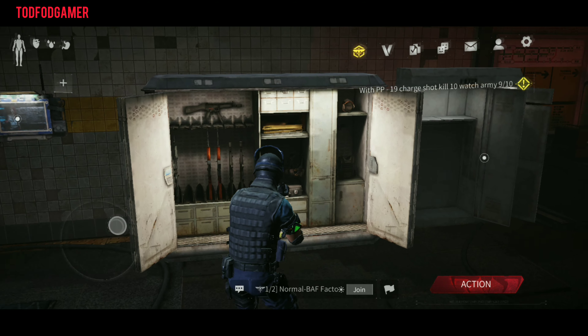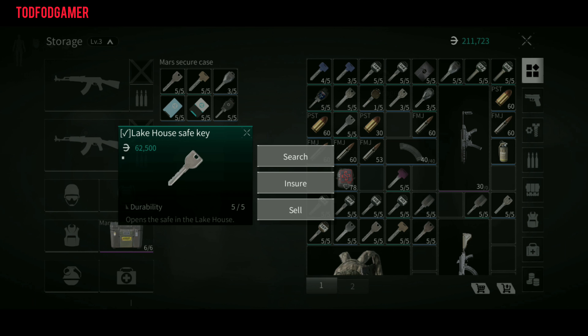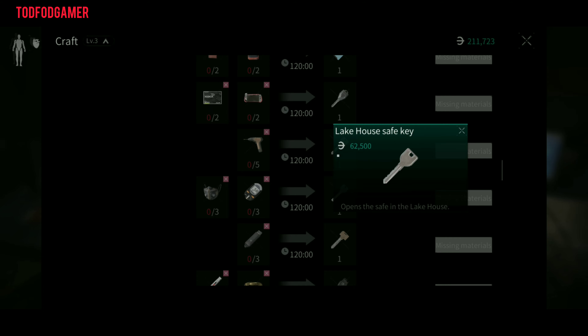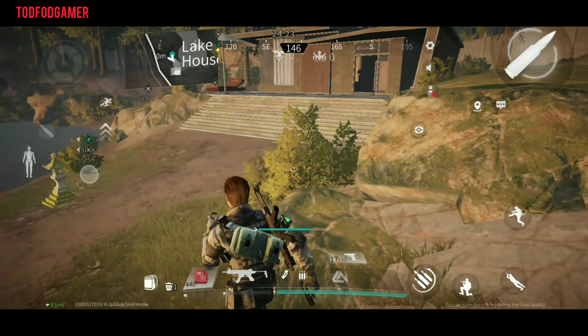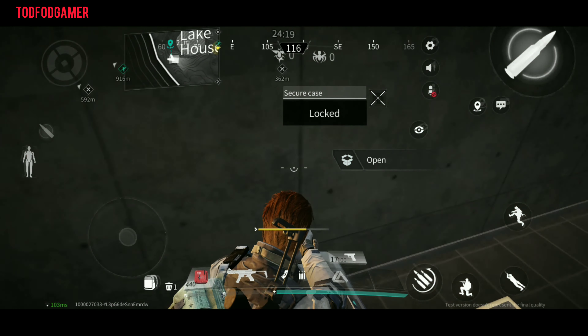There are a total of 6 keys for the empty Akiyama map. The first one is the lake house safe key. This key costs 62.5k. You can craft this key by using 5 electric drills. To use this key, go to the lake house and open the safe in the middle.